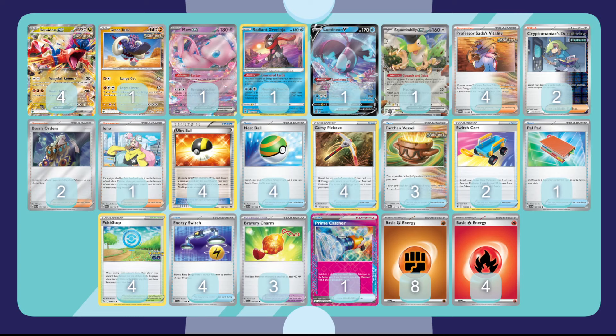One Squawk and Talk as well — you want to have those consistent turn ones, you want to be able to explode and hit turn one Koraidon, so having Squawk and Talk is a must. I have considered going up to two, but I think one is okay. Four Professor Sada's Vitality for consistency — you want to be able to use Sada's Vitality on the first turn of the game every single time, so you've got to play four in my opinion. Two Cryptomaniacs Deciphering works fantastically with Gutsy Pickaxe and Mew EX — typically used after that first turn to keep the flow of energies and consistently draw what you need.